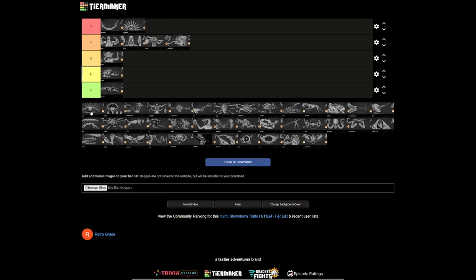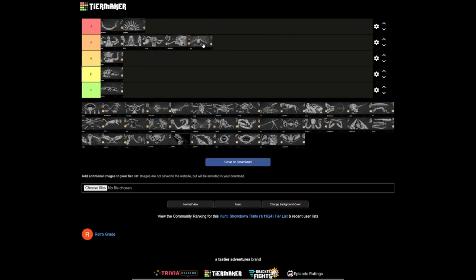Conduit used to be absolutely garbage, but now it's very good — I'm putting it in A tier. Conduit gives you stamina, and if you're playing in a team and your teammate gets a clue, you also get the stamina. You don't even just get stamina — you get stamina and health. If you pick up Conduit, you don't need a stam shot. You can save yourself the hunt dollars and the consumable slot. Conduit is great — 12 out of 10.